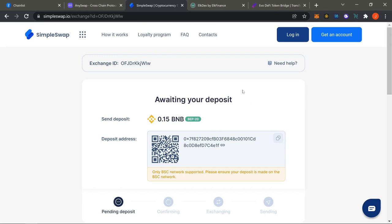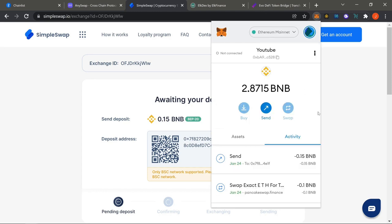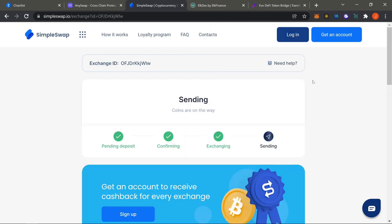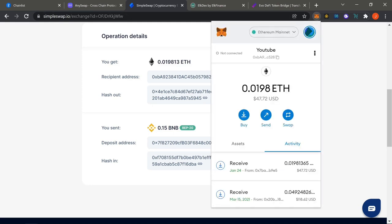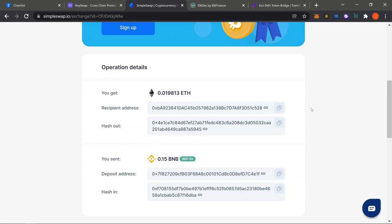It'll take about 10 to 20 minutes. Once done, go back to your Ethereum account in MetaMask, switch to ETH Mainnet, and you'll notice you have that amount of ETH sitting there. After fast-forwarding: the exchange moved pretty quickly. We sent 0.15 BNB and it came right to our ETH account — I now have 0.0198 ETH. Ethereum is pretty expensive, so hope you have some big money, but it's super easy — just use Simple Swap.